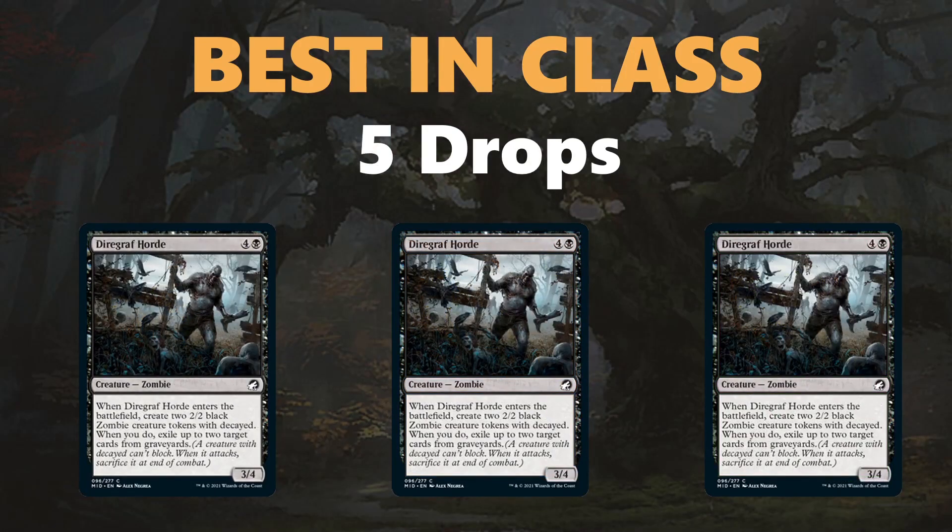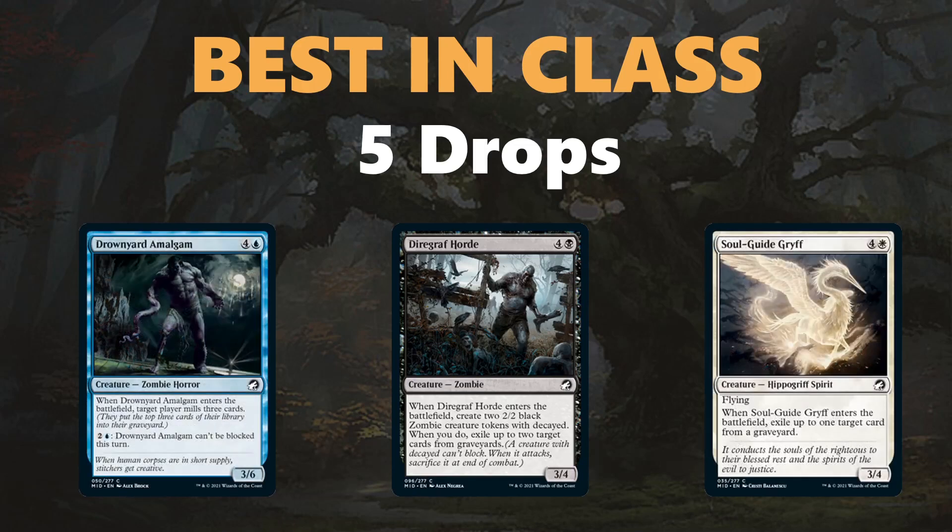Moving on to five-drops: the only five-drop that really matters in the format is Diagraph Horde. This is kind of a joke, but not really — this card is just an absolute beating and it's really the only five-drop at common you care about. For the sake of completion, Drownyard Amalgam can be a nice top-end blocker for zombie decks, fueling self-mill shenanigans and pecking in for damage. And Soulgrift can be annoying, exiling your opponent's cards while also being a flyer. But Diagraph Horde is the five-drop of choice. There are no common six-drops or higher in the set, so we don't even have to look at those more expensive cards.